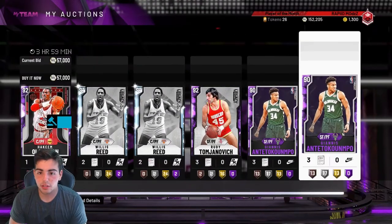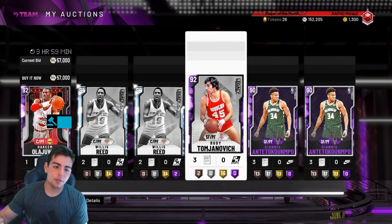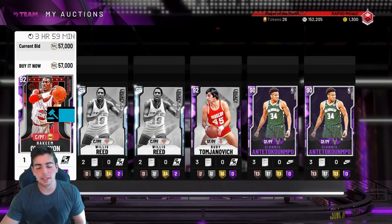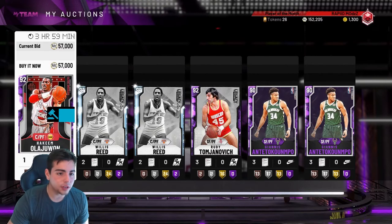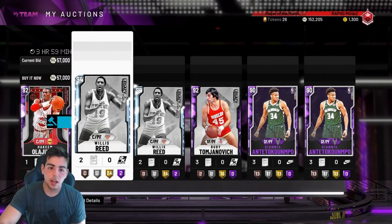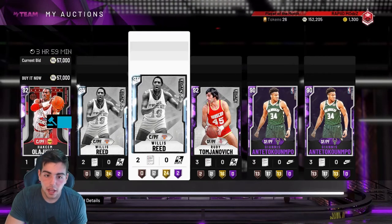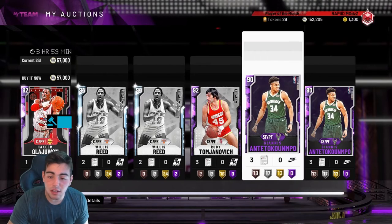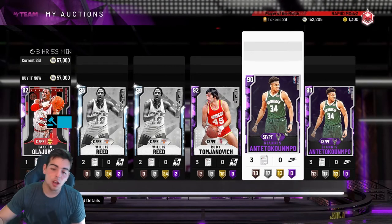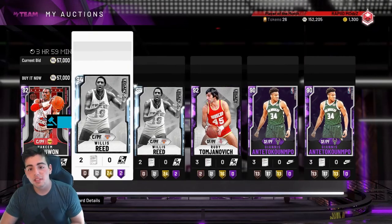This is the aftermath of the market crash. Off Rudy Tomjanovich, I only made 1K. Off Hakeem, I made 20K — after the tax reduction, 17K. Let's just round up Rudy and Hakeem to 20K combined. Off Willis Reed, I'm going to make 5K clean. Off Giannis, I'm going to make 10K off each clean. So we're going to make over 50K MT off 6 cards.